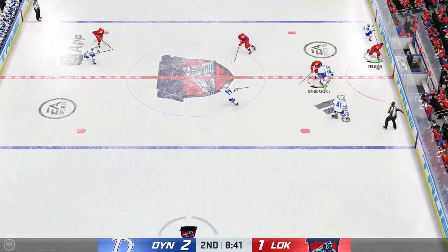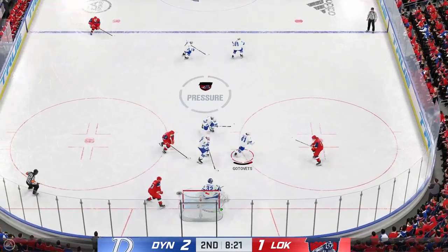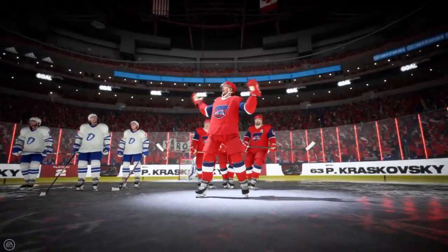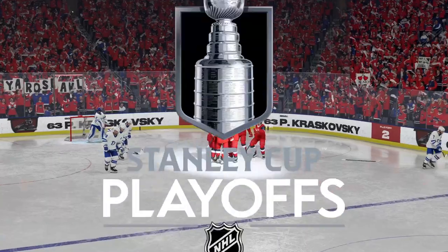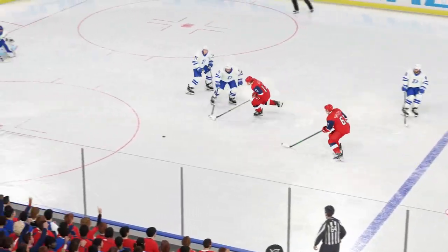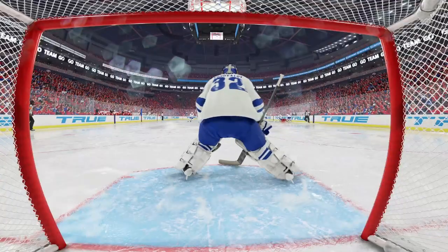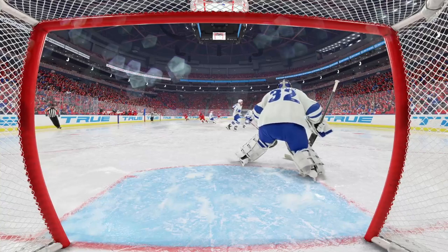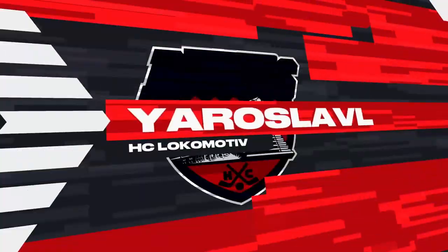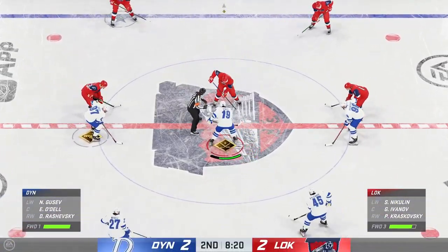Gillison's taking it from his own end — he got all of that one. Quick snap — scores! I have two words for you: new game. Yeah, it certainly is, James. On the face-off, you want to be able to get that puck in the offensive zone and find a way to continue to attack. Past the midway mark in this period, we are all tied up in this one.